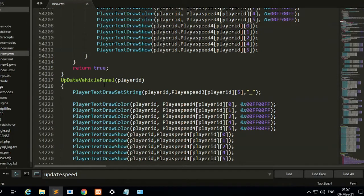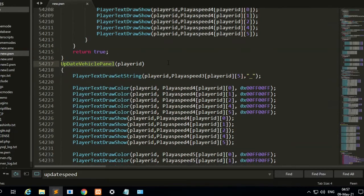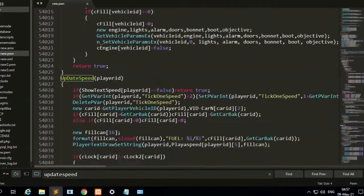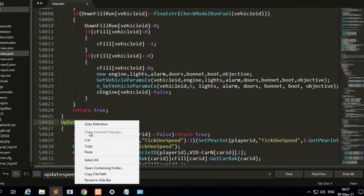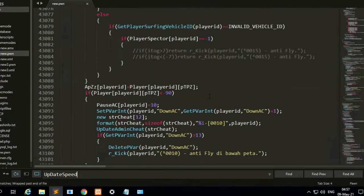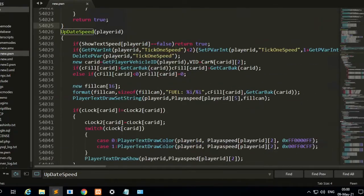On stock update vehicle panel 2, you will call the vehicle update panel. The status will be called from this stock function. This stock will be called from a function — for example, update speed. This function will be called from a callback. That is how the text draw will be called.